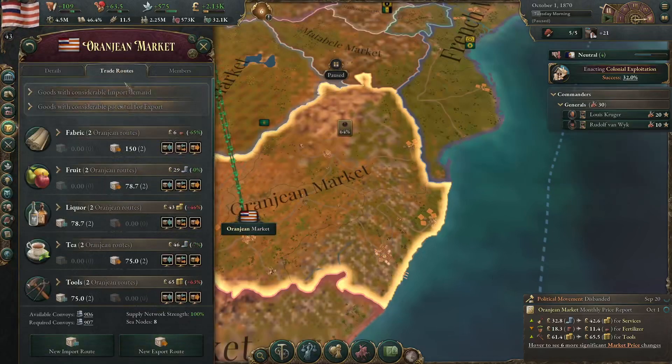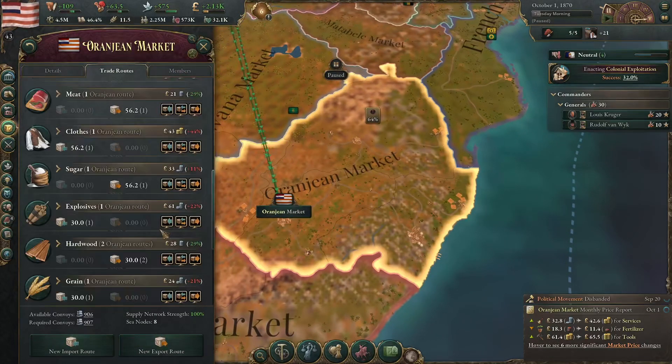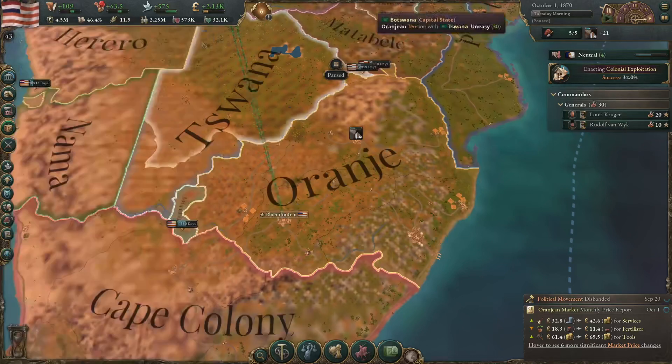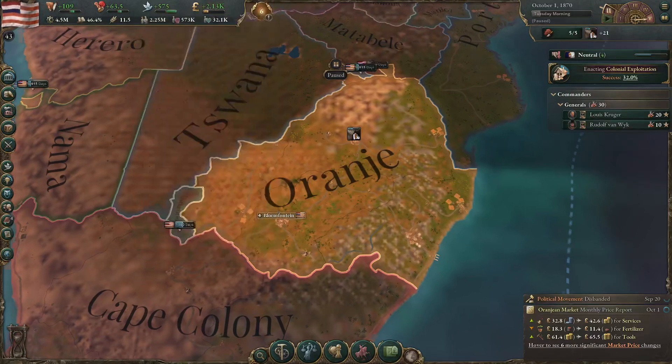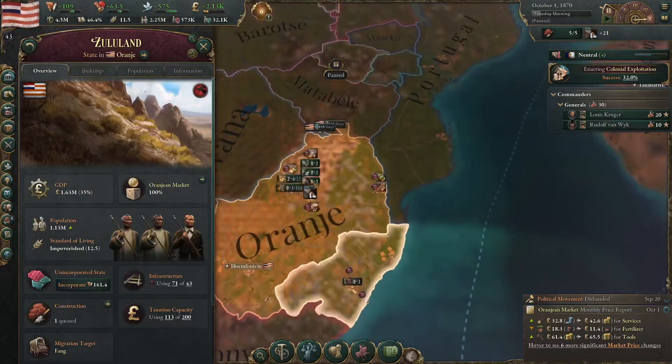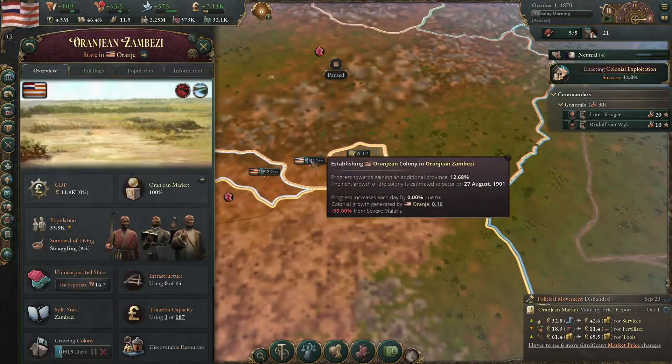We are trying to raise our living standards by importing what we cannot currently build. We are exporting quite a bit as well. We have free trade so everything is tariff-free, which again helps our economy quite a bit. Income taxes, minting of course at 16,600 a week, and poll taxes there. So it's going pretty well. We're starting to colonise up here as well, but this is very slow.